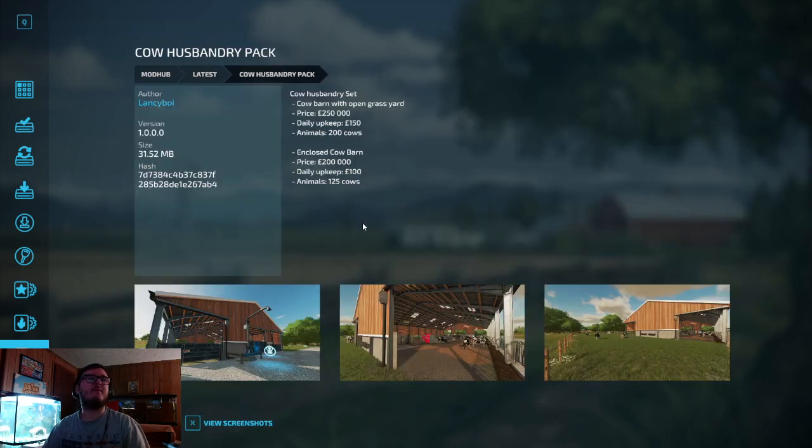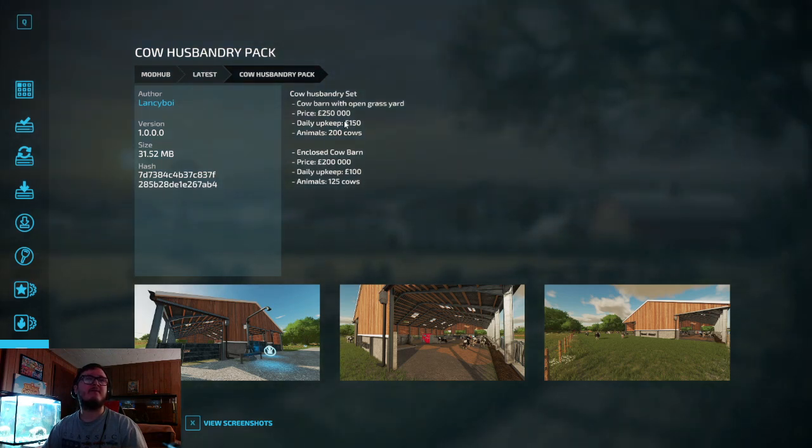The Cow Husband's Repack is out by Lancey Boy — been waiting for this one. It includes a reset cow barn with open grass yard, price 250,000 euros, daily upkeep 150 euros, capacity 200 cows. Also an enclosed cow barn at 200,000 euros, daily upkeep around 125 euros, capacity 125 cows.